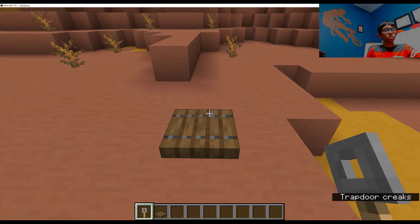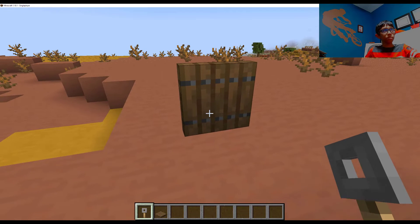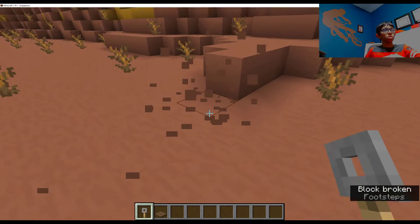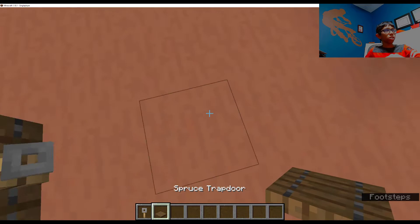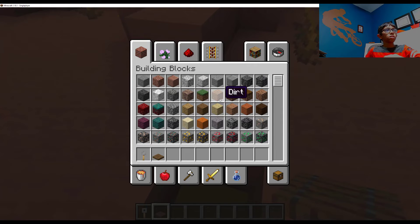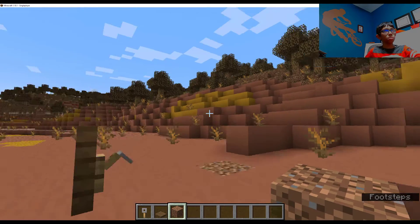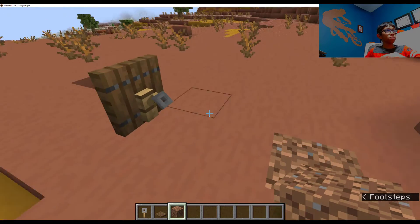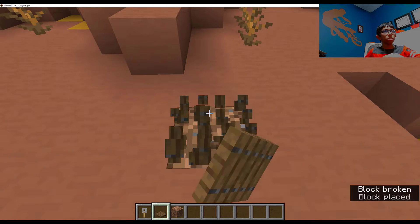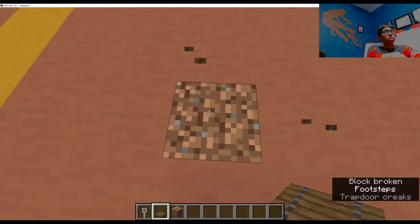If we just click on it, it's gonna flip like this. What you gotta do is flip it like this. I'm not sure if I'm doing this wrong — you gotta put the tripwire hook on it. Let me clear out the area a little bit. It has to go this way — I clicked the wrong button. All right, there we go. Actually no, it has to go this way.